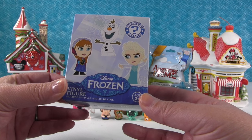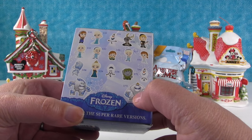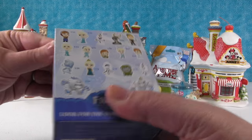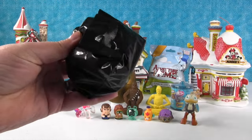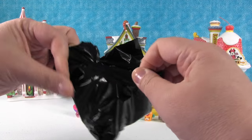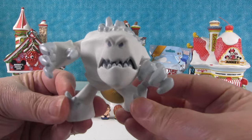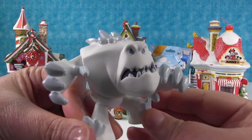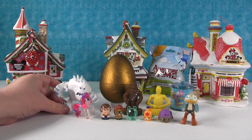Time for a Frozen Funko Mystery Mini! These are the ones that come inside, and for our collection we still need Happy Marshmallow, Sven, and Upside Down Olaf. Let's see who we get — these are really cool figures. It's a marshmallow... it's an Angry Marshmallow! Still really awesome, but we need the happy one. Marshmallow's going to hang out by Rarity — watch out, Rarity, he's angry.